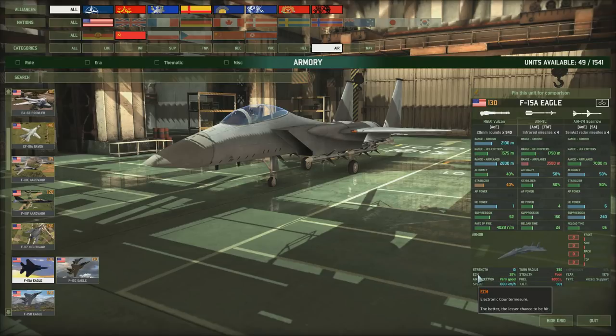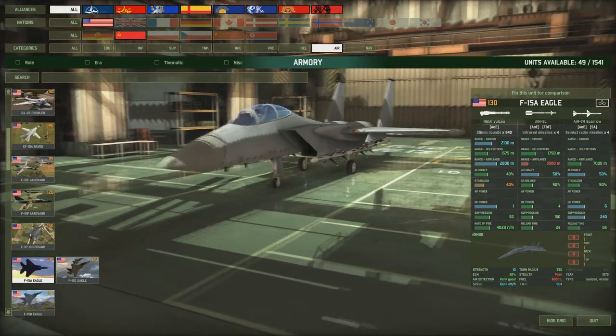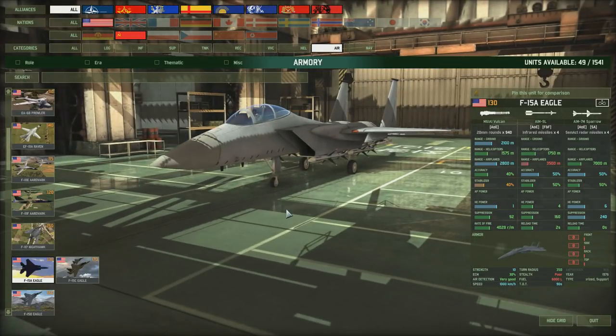Hello guys and welcome to another Wargame Red Dragon tutorial video with Bubblebox. Today we're going to be looking at aircraft in the deck system. We did discuss general handling and micromanagement of aircraft in the last video, so check that out if you want to see how to move aircraft around. In this one we'll be discussing the various types of aircraft and their best uses, using USA and Russian aircraft as examples, which you can extrapolate to other nations.